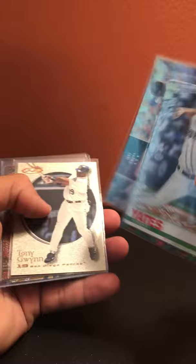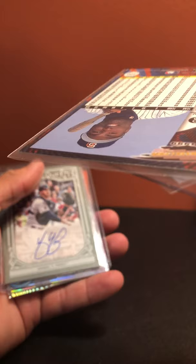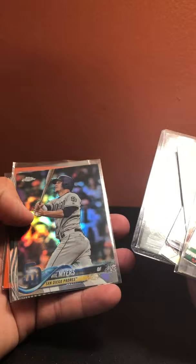San Diego Padres: Kirby Yates metallic, Tony Gwynn out of 2250, Tony Gwynn sweet-looking card, Tony Gwynn metal, Tony Gwynn numbered card — possibly unnumbered, cool either way — Yasmani Grandal auto, Will Myers refractor, James Shields, Orlando Hudson orange refractor.